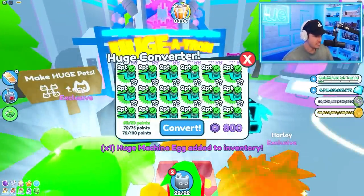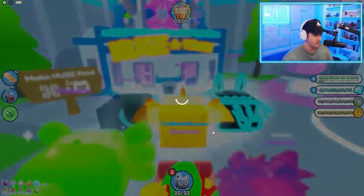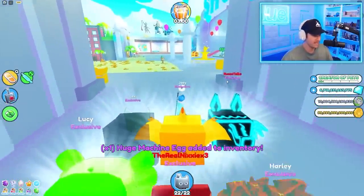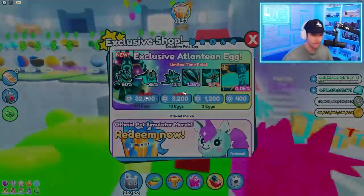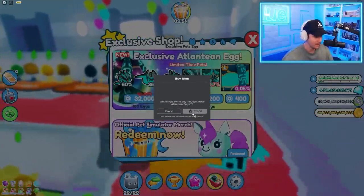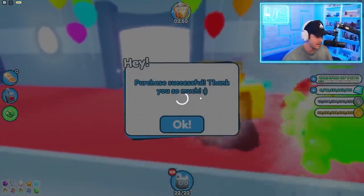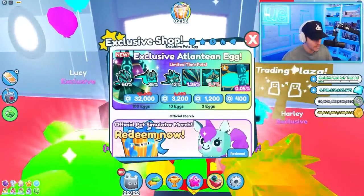Let's go ahead and make a third one real quick. We just converted all those and now we have 500 pets, so we got a lot more open slots to buy more eggs. Stay tuned to the end because you'll see our journey of how we get the Atlantean jellyfish. I don't know how we're gonna do it, but this guy will be mine and I will name him Stuart after my dog.